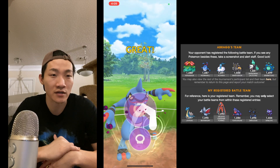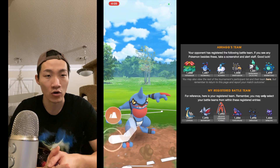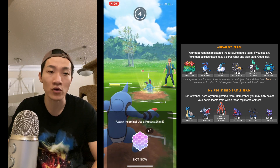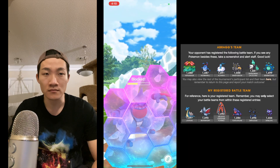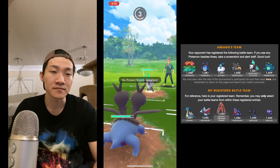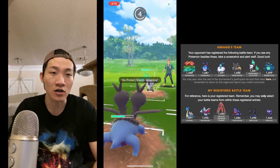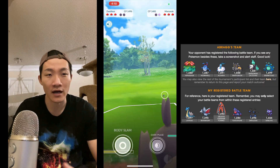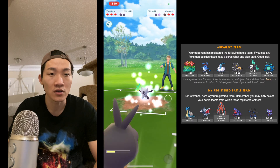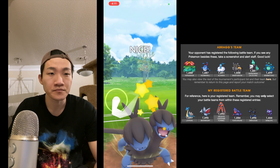Going to match number two, I lead with Toxicroak. A lot of people ask if I ran double Counter users as a bluff — but I actually used Toxicroak and Deoxys Defense together in many lines. The main reason is both have solid options against Azumarill. My team doesn't have a hard Azumarill counter besides Lapras, so I rely on Deoxys Defense and Toxicroak as soft counters. I go in with Zweilous and take out the Alolan Marowak, then farm down the Azumarill.